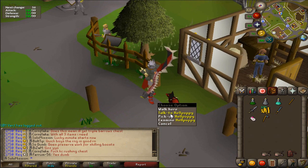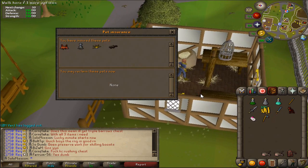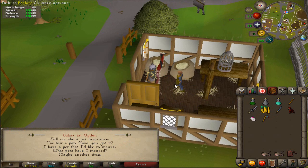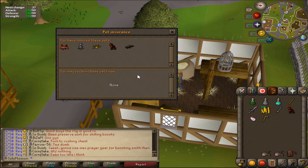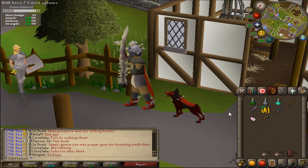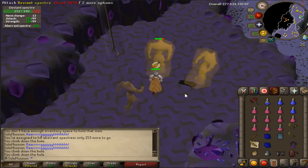Already got four pets and now this is going to be the fifth. Already got thermy, kraken, hell puppy now — so that's all the slayer ones I think. I've also got K'ril and the beaver. Looking pretty nice — haven't really gone for any pet hunts specifically but yeah, hell puppy achieved!